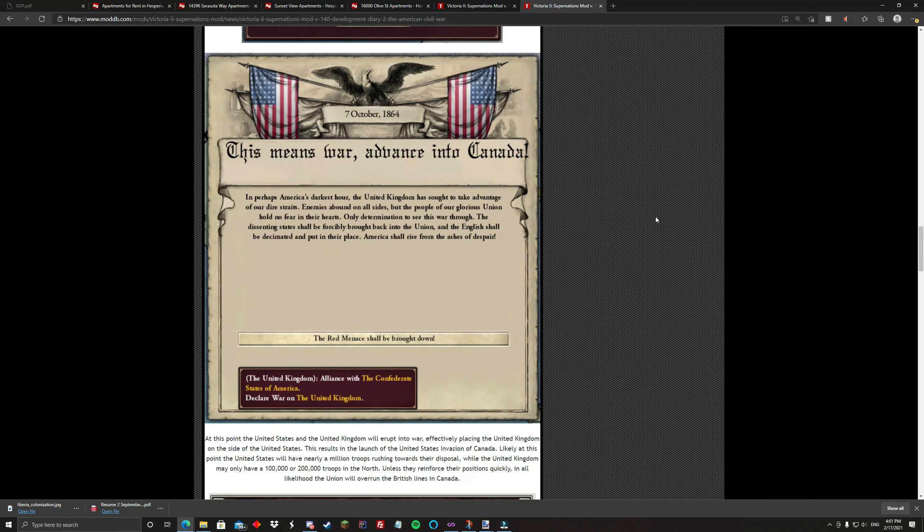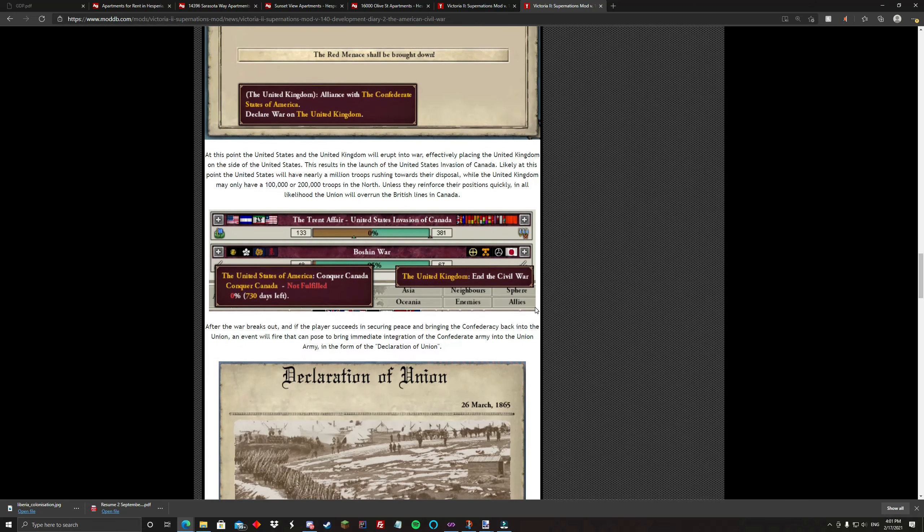War fires, and the United States goes and advances into Canada. What's cool about this — just like with the Filibuster War — I added an entire new Casus Belli system as well as a custom war to make it a little more interesting. The Trent Affair: United States invasion of Canada. On the US side, the United States wants to conquer Canada; the United Kingdom wants to end the Civil War.